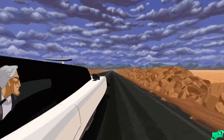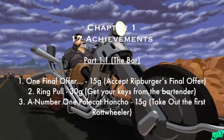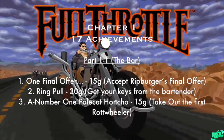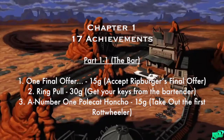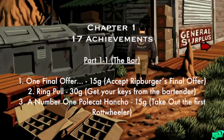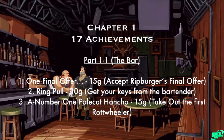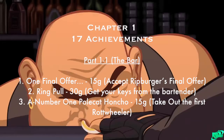In this game there are three different chapters. Chapter one starts at the bar, and that's where you can get the first section of achievements — I have three of them. One is Final Offer, which is part of the story. Then Ring Pull, where you get the keys from the bartender by pulling the ring from his nose. And the third one in the bar section is Number One Polecat Honcho, where you take out the first Rottweiler — that's also part of the story where you fight the guy on the bike.